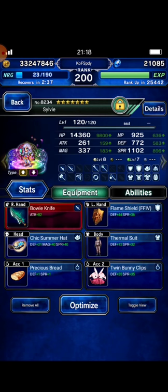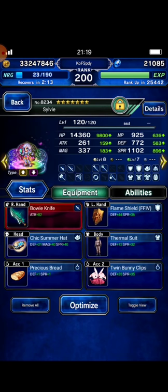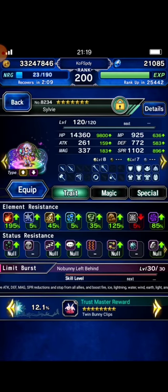Next is Sylvie. Sylvie will not be my full evasion auto-provoke tanker, because if I have Seeker of Freedom Fan I will give that role to Fan instead of Sylvie. Sylvie is my support here, and I can say Sylvie is Fan's best partner, because Sylvie can imbue some elements plus imbue some abilities that have bolting strike chaining and mirror of equity chaining. I build Sylvie with 195% fire and 85% dark.